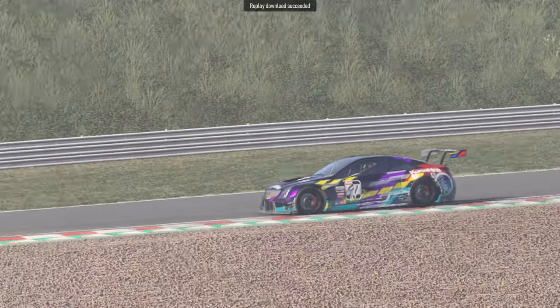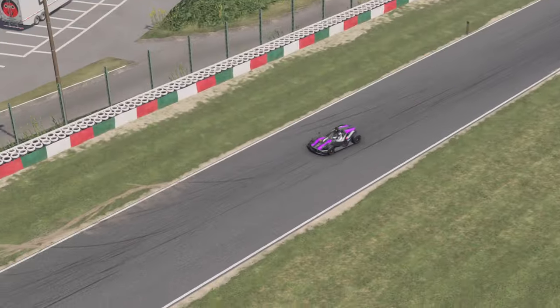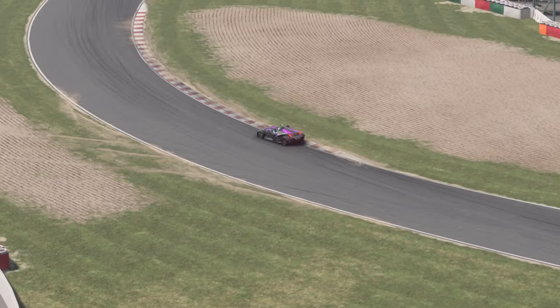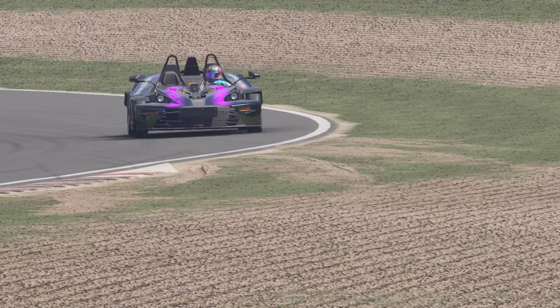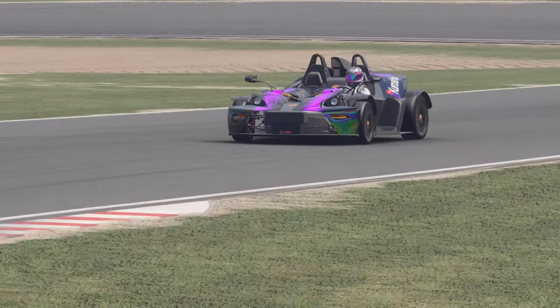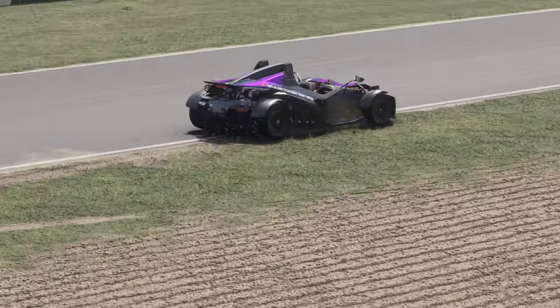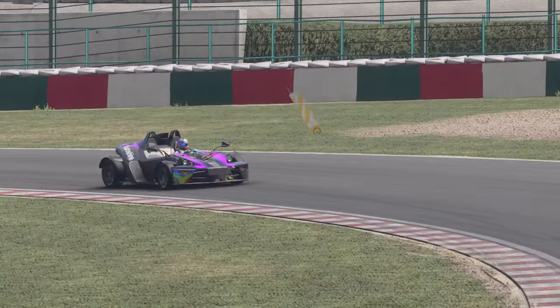In upcoming community racing news, BPM is continuing their rivals championship into round three. We are going to be taking out the KTM EXP R onto the Suzuka East circuit. As with all the other rounds, it is a stock setup for the car with an open tune, so get out there, optimize your setup, and put down your best lap times. Participation info can be found at the BPM forums, linked below in the description.